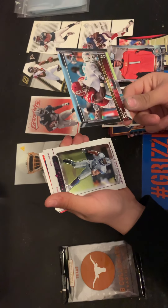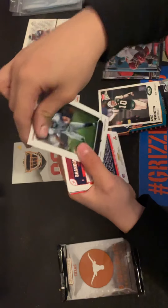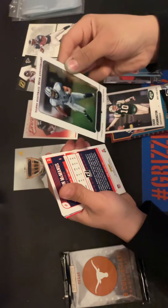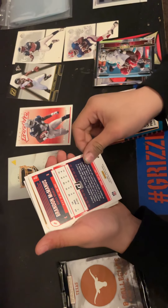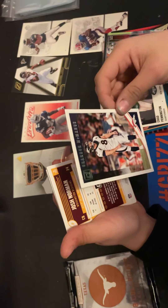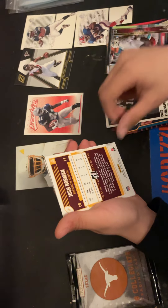Nice insert — that's not bad. Oh, that's a shiny one! What is that? Rose Williams — okay, not bad, that's a nice one. Those are old school cards. McManis — those look like new Donruss ones, McManis, maybe from last year. Josh Norman, okay.